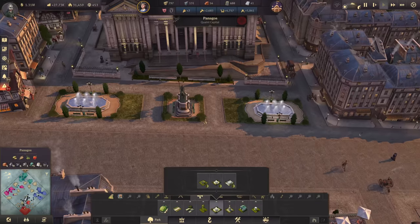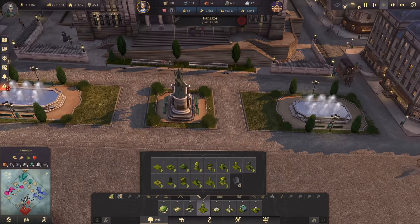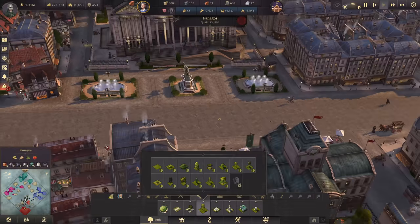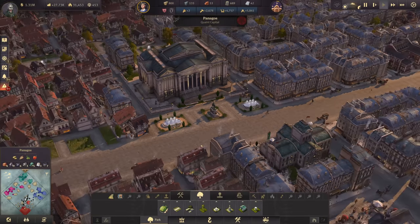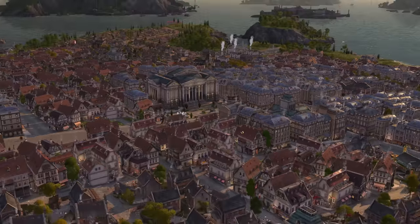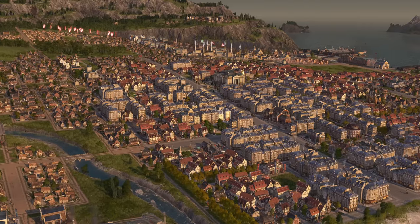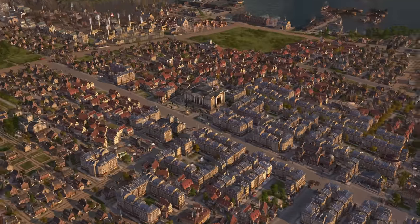There it is — another fountain area. And probably in here we could have just a double road leading to the bank so that we have a proper entrance. As the sun is rising once more, we have a beautiful new landmark building honestly — it's the biggest one we've had so far, bigger than the university for sure.